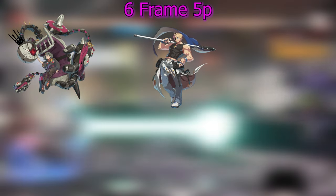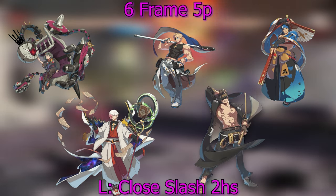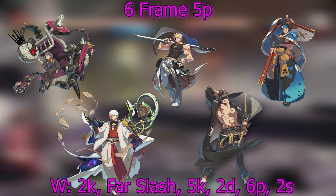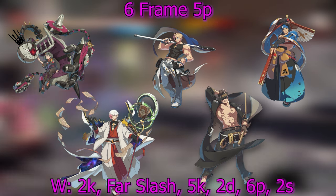For 6-frame 5Ps — Bedman, Sin, Anji, Asuka, and Johnny — they lose to close slash and 2H, but they win against 2K, far slash, 5K, 2D, 6P, and 2S.